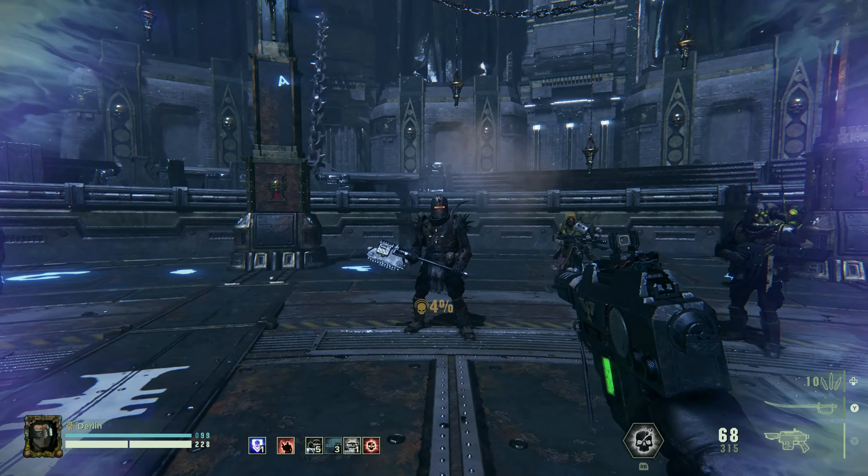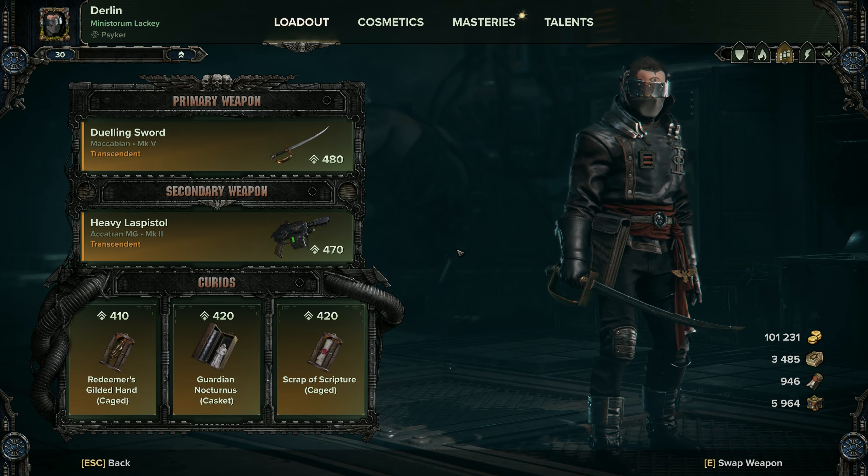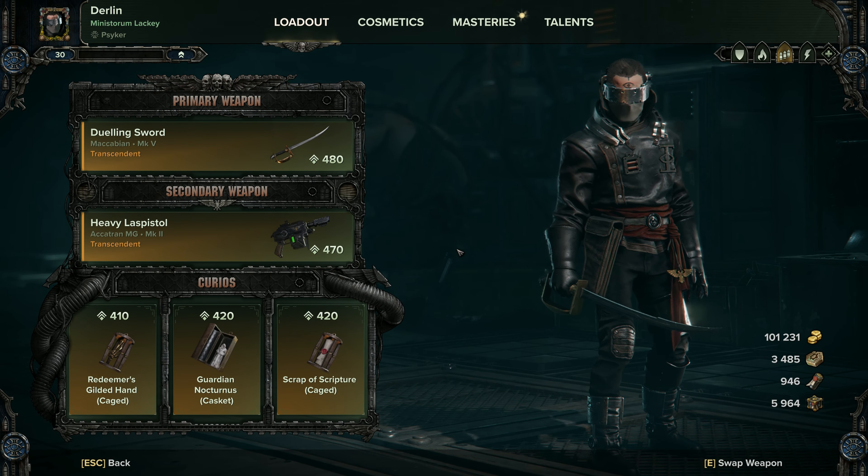For the curios: three stamina, 21% health, and 21% health. The hope is you're going to dodge a lot of that damage, but I'm well aware this is a very squishy build, so it's always nice to have that additional health.